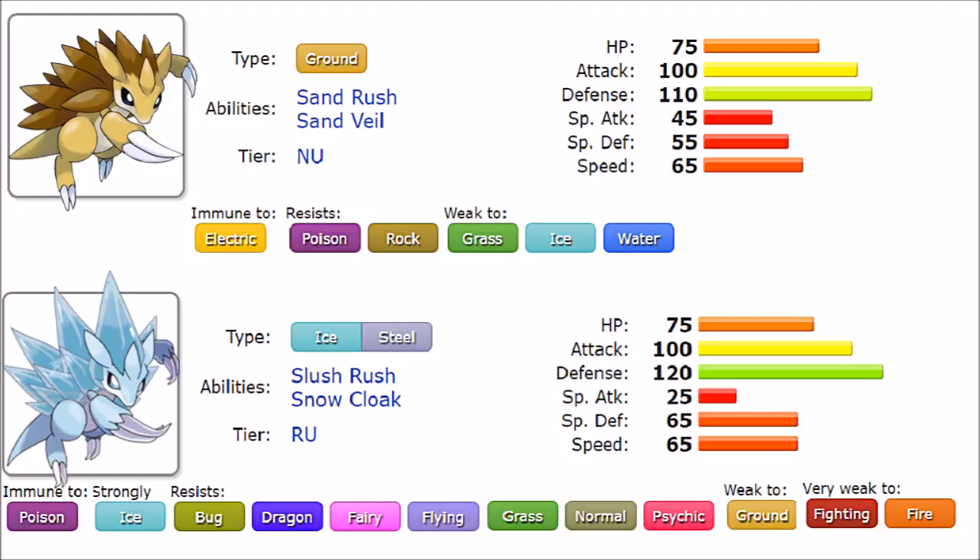By default, it's easy to see that Alolan Sandslash has not only the better STAB distribution but also the better STAB combination overall. Ice and Steel solves a lot. The question is whether regular Sandslash's move pool is superior enough to be deemed better, since it has six generations of move pool that has been reintroduced through tutor moves. Their move pools are really different between one another.